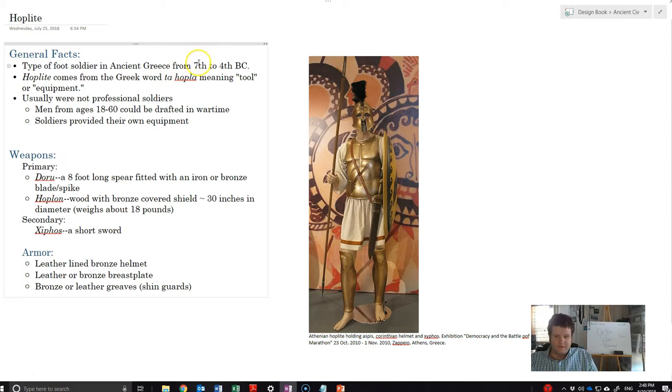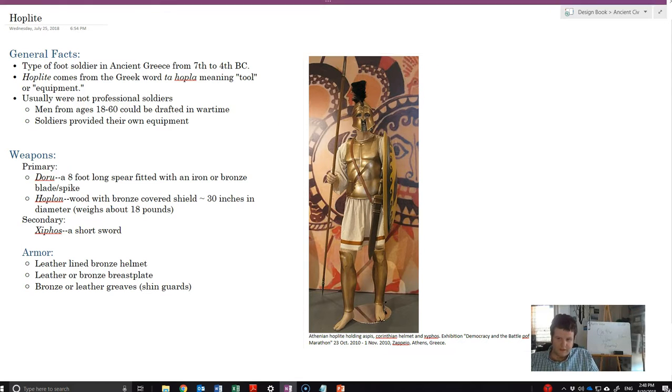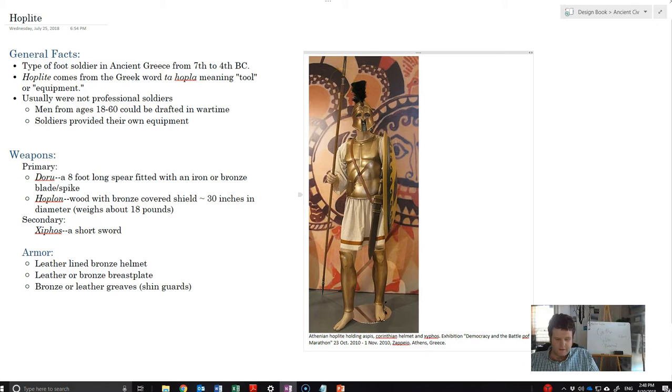Hoplites typically existed from the 7th to the 4th century BC. Looking at their equipment, they had a spear — usually 8 feet long, typically made of bronze or iron in the later periods, with the shaft made of wood. Soldiers also typically carried a massive shield that would protect most of the body and the upper legs.